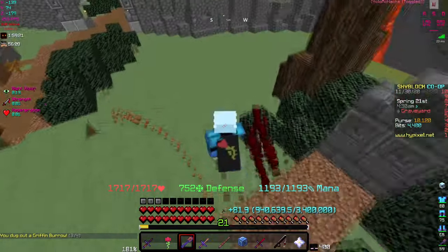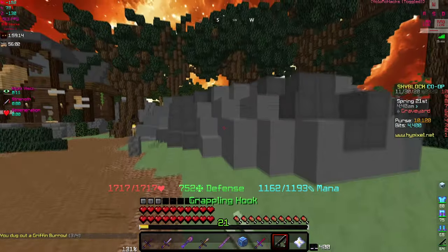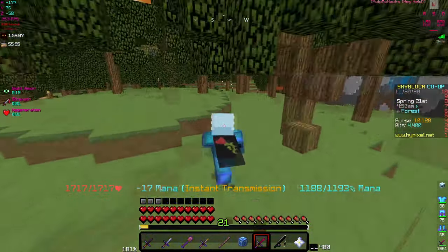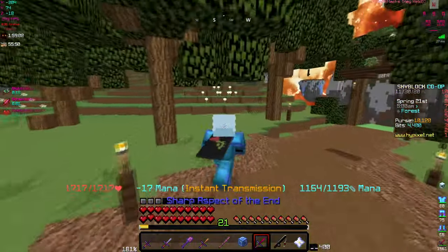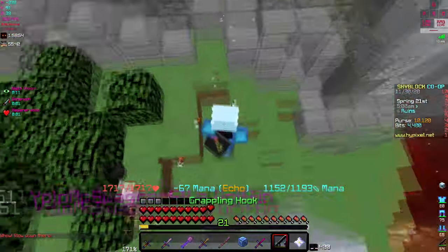You definitely want to use the frozen scythe or just the flower of truth. Either the flower of truth or the frozen scythe — use it against that guy, and then hit it five times at the beginning. You can hit him five times like three times in a row before you have to hit it more than five times — six to eight times at least if it's lower health. Definitely using the ink wand combo against that guy is definitely better for sure.